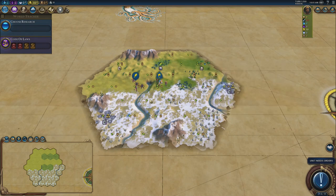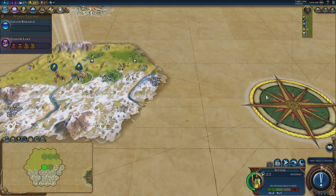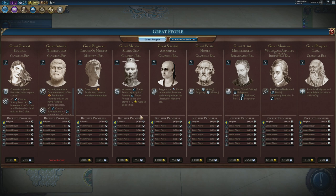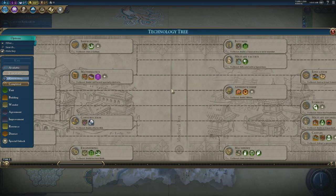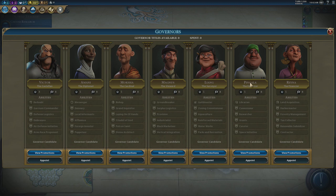So if you build a campus, you get a library free; build an industrial zone, a workshop pops in for free; a commercial hub gets a market for free; a harbor gets a lighthouse for free. It only applies to the first district of each type you build, but it doesn't have to be in your capital. This means we'll be heavily recruiting great people and we should be able to do that pretty easily.